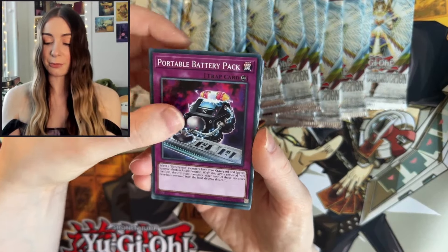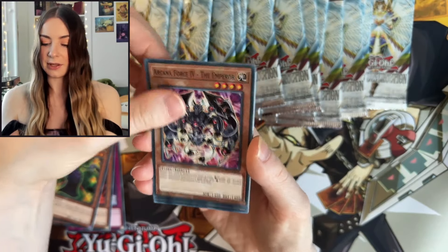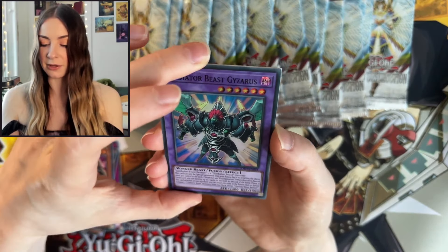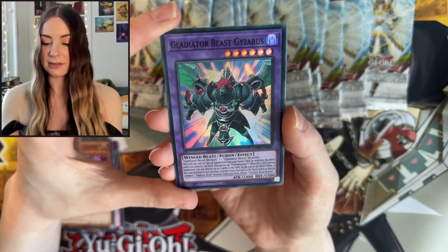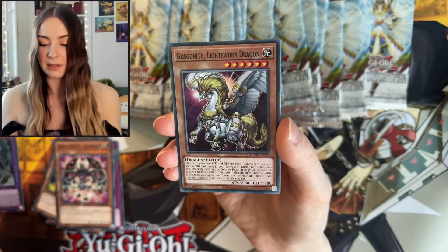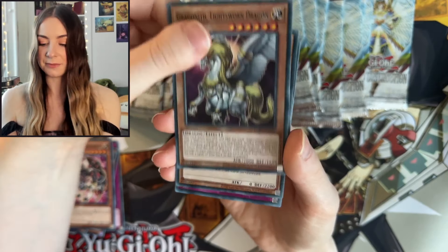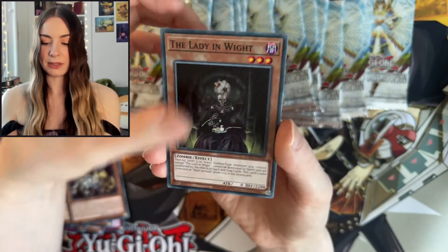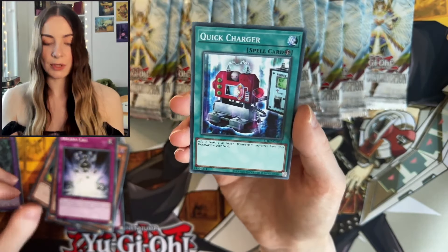Portable Battery Pack again. Arcana Force Chariot, Arcana Force The Lovers, The Emperor. Our first Super Rare — we have Gladiator Beast Gysarus. Man, that's sick. And we have Gragonath, Lightsworn Dragon. The Lady in Rite. Arcana Call. And Quick Charger.